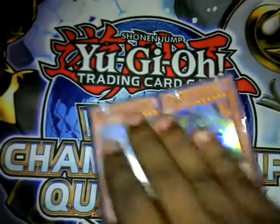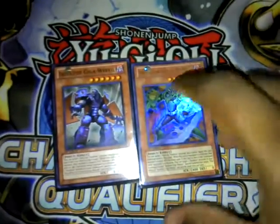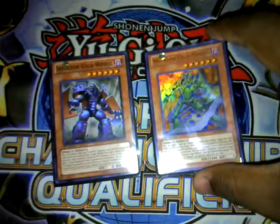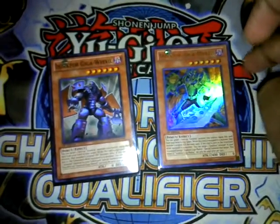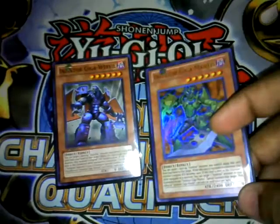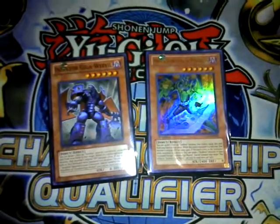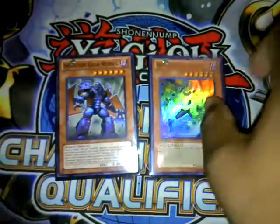What they do is equip to a monster, and if they are destroyed or just sent to the graveyard, they special summon a monster back from your graveyard. Not only that, they give an additional boost: Giga Mantis gives their monster 2400 attack, and Giga Weevil gives their monster 2600 defense.